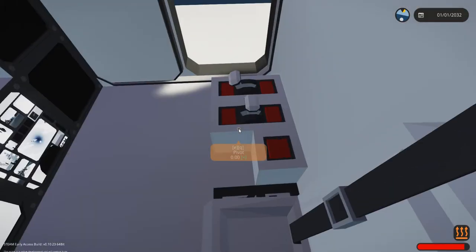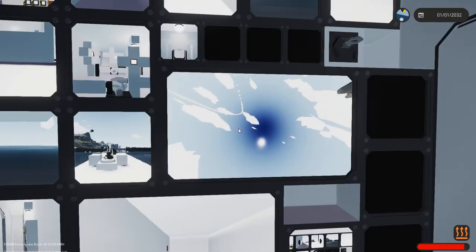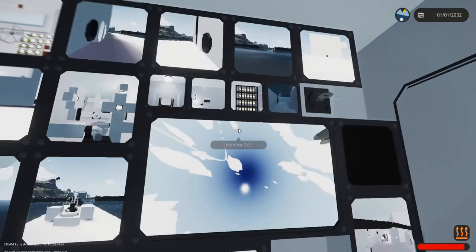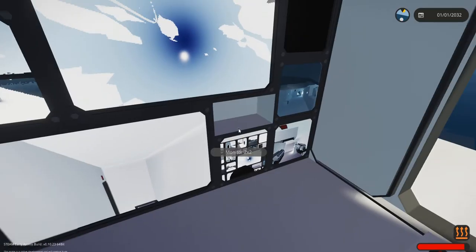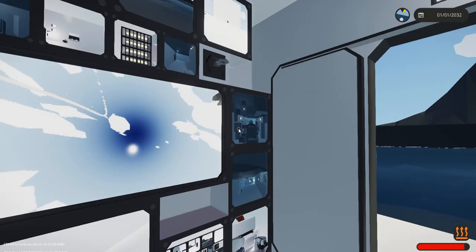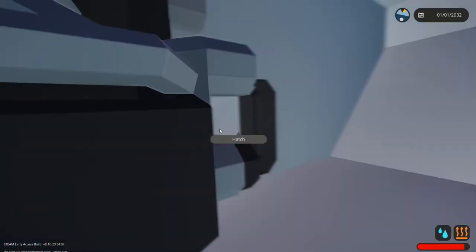We've got the gimbal camera - we can control it over here, turn it to infrared, and move it around. We've also got the engine room camera so we can see the engine room, and the boiler room camera which lets us see the boilers. Some of it looks like it's underwater but it's not - it's just a glitch where the system thinks it's under the water. Finally we've got the power room and as you can see it's actually empty, so there's no water there.